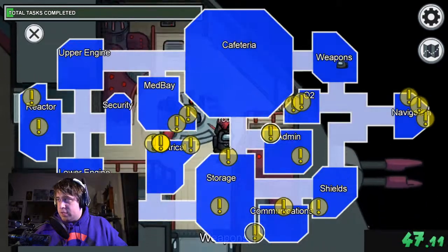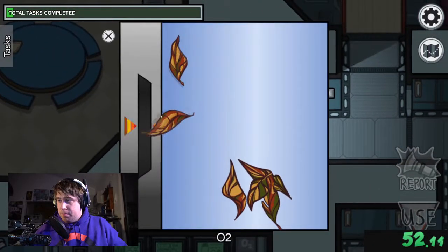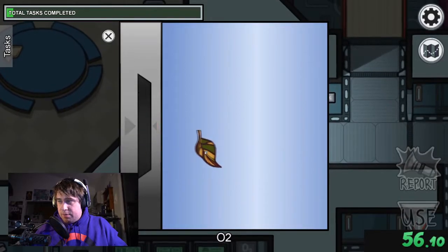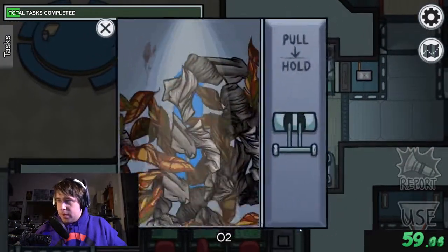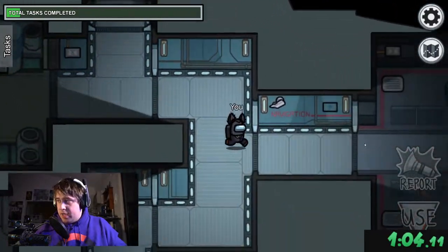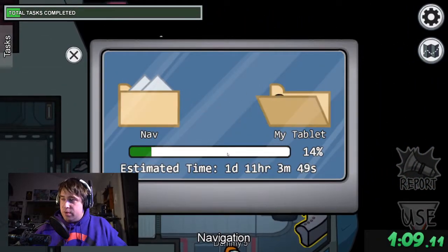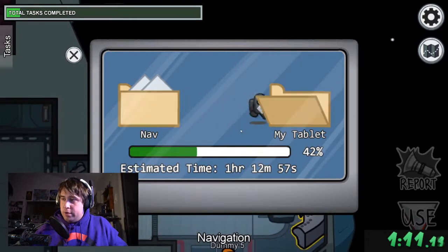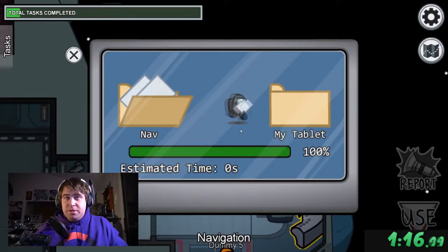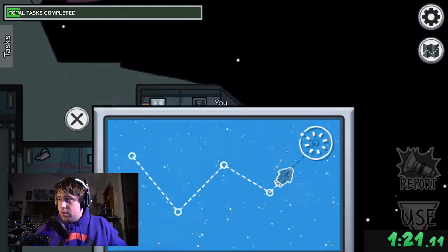I think this is kind of a cool concept. I'm normally pretty quick when doing tasks playing multiplayer with friends, but I may not be as quick as I think, mostly because now there's not the impending threat of either being called out for faking tasks or getting murdered — which is kind of nice, being able to do this without the concern or frustration.